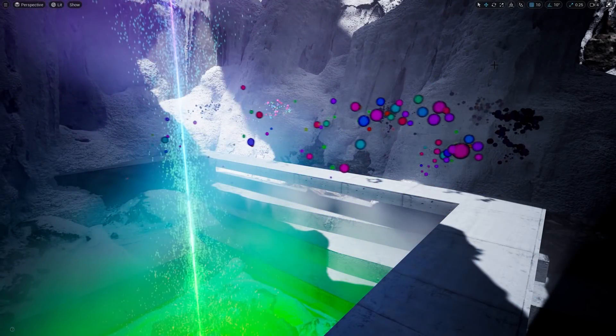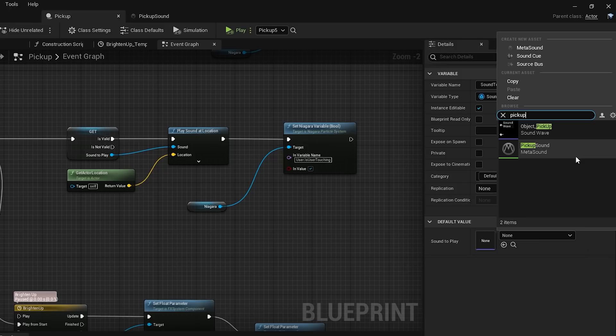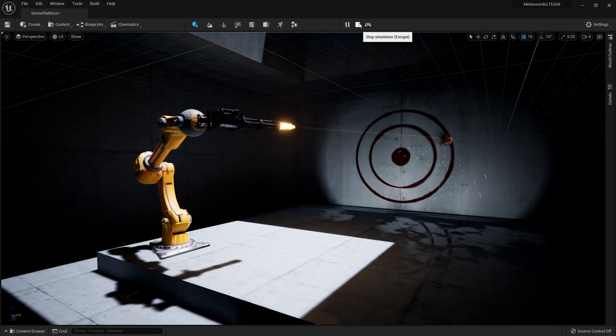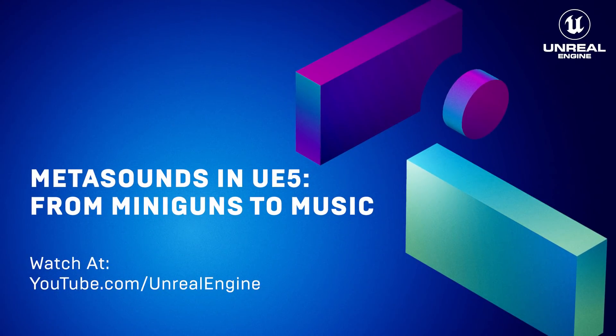Ready for your projects to sound as good as they look? Unreal Engine 5's MetaSounds represent a complete redesign of the engine's audio features. Watch and listen to our development demonstration on the Unreal Engine YouTube channel that walks newcomers through some of the cool features of MetaSounds and how to go about implementing them into your own projects.